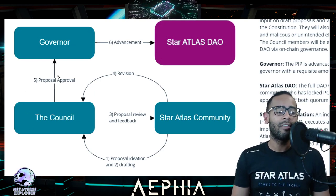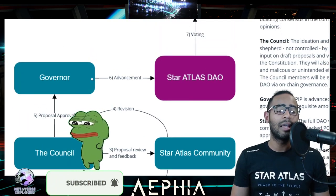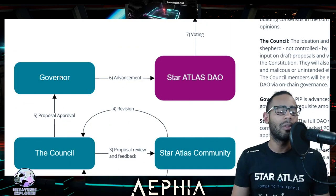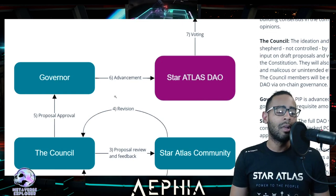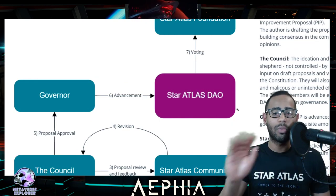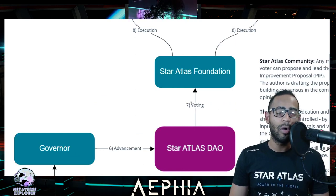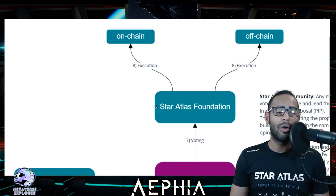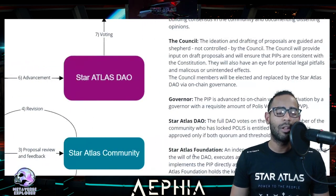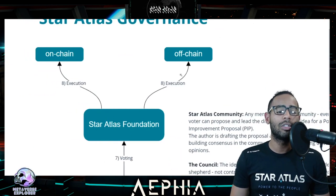Then you go to the drafting phase, which involves the Star Atlas community and the council. The proposal goes for review and then feedback to the community, and then you revise it. This cycles on forum posts and Discord chats. Then the council puts it to the governor for proposal approval. The governor says yes and advances it. The governor is essentially Star Atlas — Michael Wagner, automata. You go to advancement, they advance it to the actual Star Atlas DAO — everyone who has any Polis voting power. You go to a vote and it goes to the Star Atlas Foundation, an independent body charged with following the will of the DAO.